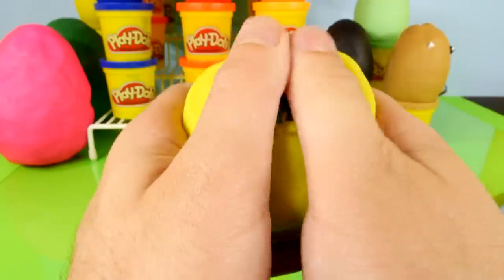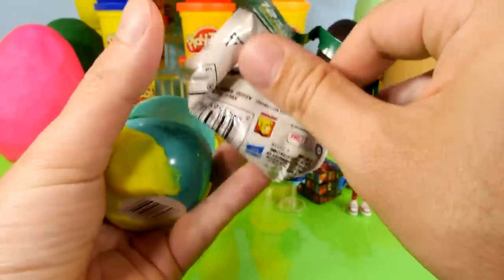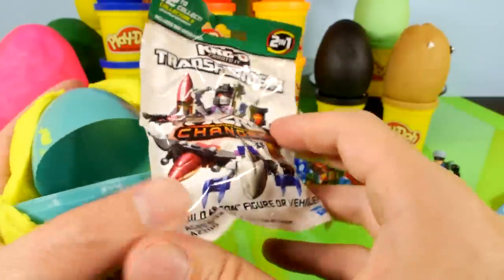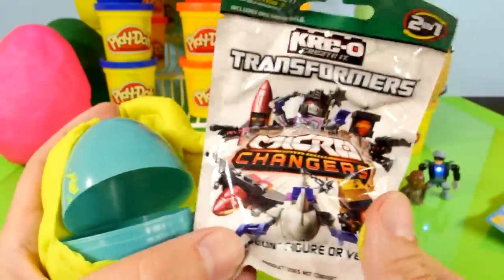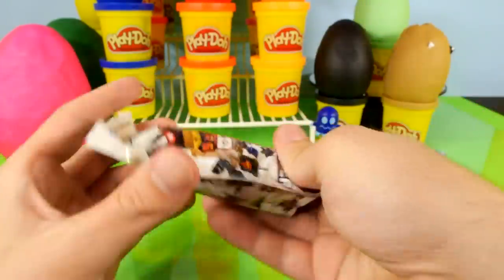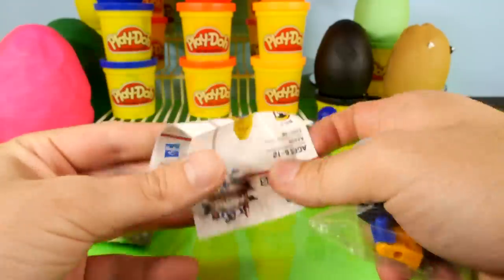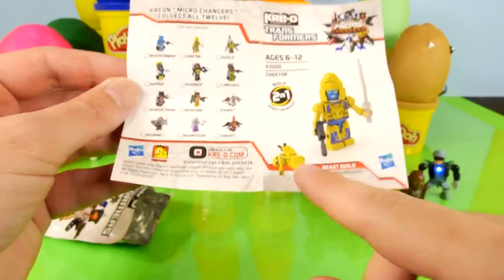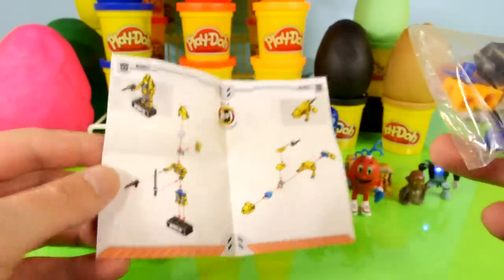Let's move on to the yellow egg and see what we get. We got another surprise pack — this is a Creo Transformers Micro Changer. I haven't done any of these on the channel yet, can't wait to get this one opened up. Here are some of the characters you can get. I'm a big Transformer fan. Let's go ahead and get this opened up and see what's inside. We got a Beast Build and we got Cheetor. There are the two builds and the instructions on how to put them together.